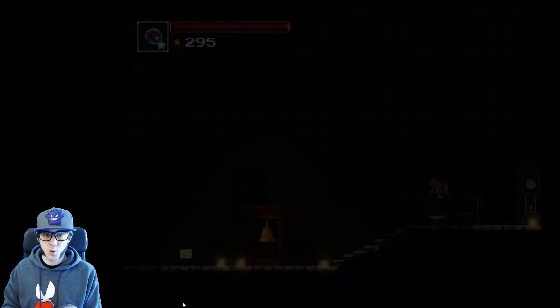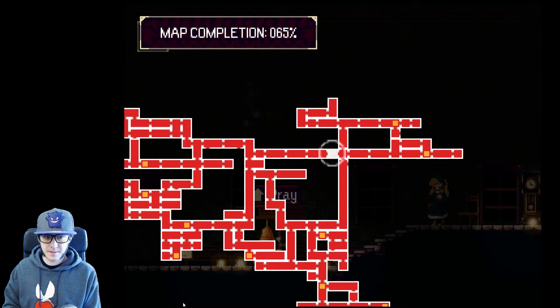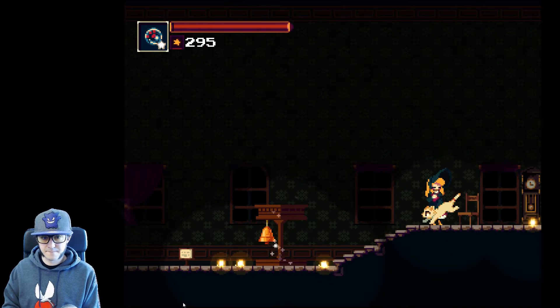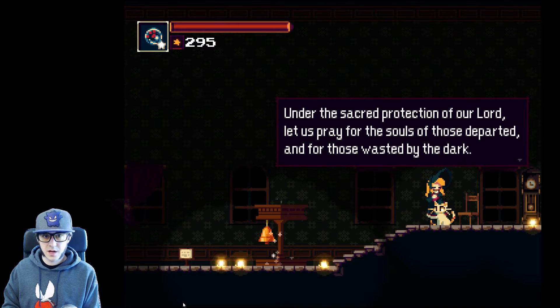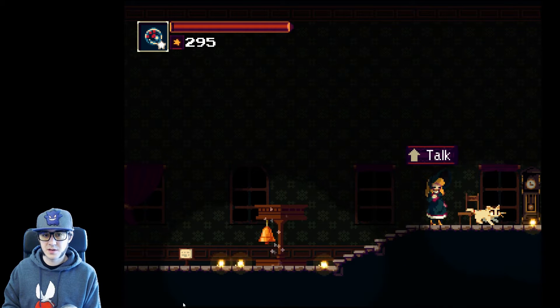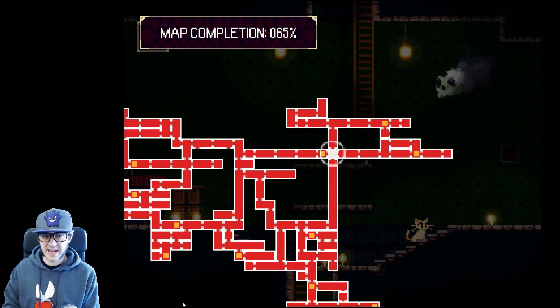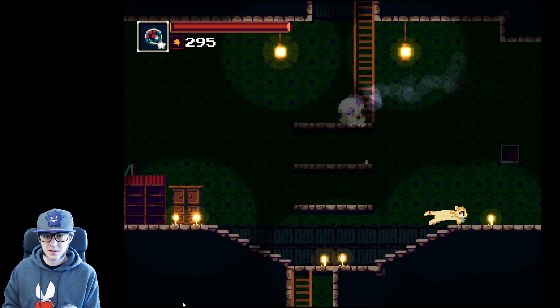Karst City. Forlorn Monastery. I'm all the way over here now. Under the sacred protection of my lord, let us pray for the souls of the departed and those wasted by the dark. Please have mercy on my poor sister. Oh, I don't remember you. Alright, we're looking for Cat Lady. I think she's all the way at the end of this hall. Let's go.